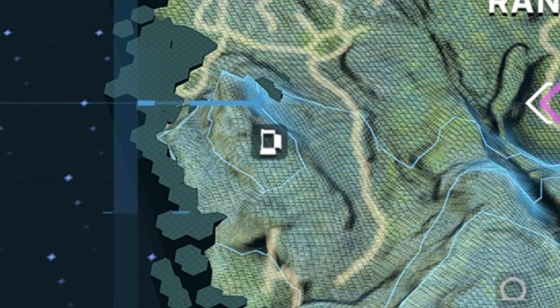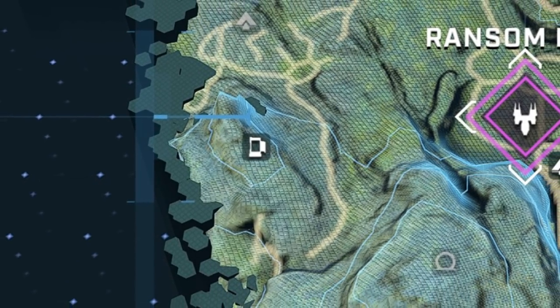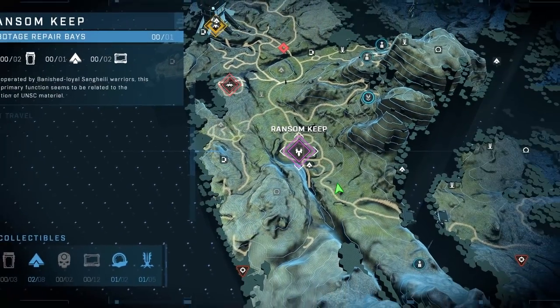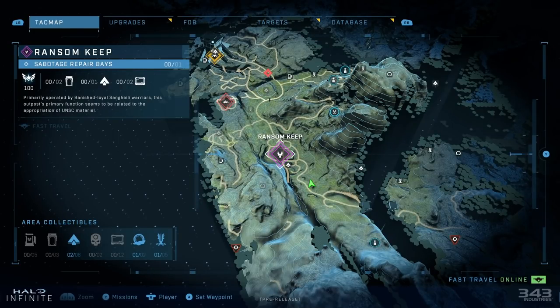There are ways for you to unlock content in the campaign to customize your multiplayer Spartan. The way you find these items is by looking for areas within the open world of Zeta Halo. By recapturing forward operating bases — aka FOBs — it unlocks new locations for you within the map, kind of like an Assassin's Creed-esque go-to-the-watchtower reveal of a new section of the map. There are these little gas station-looking icons where you'll find lockers to unlock different items for your multiplayer Spartan. Basically, recapture all the FOBs and you get the chance to unlock all the customization within the campaign.